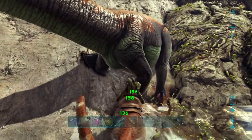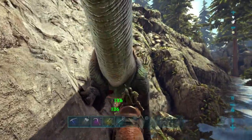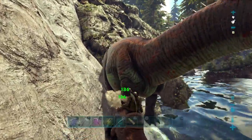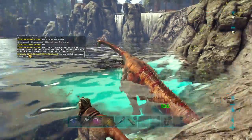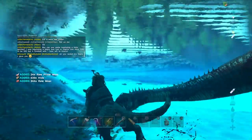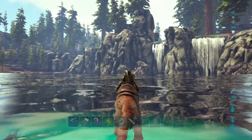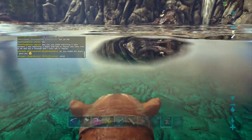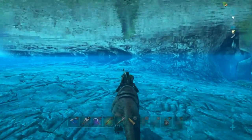We're gonna try and kill this Diplodocus - if we're strong enough and fast enough. He's already bloody, he shouldn't be too much longer. It's only a low level and we should get plenty of prime meat. Done! 24 prime meat - perfect. Now, swim Thylacoleo swim! Where's that Pteranodon? I cannot see him.